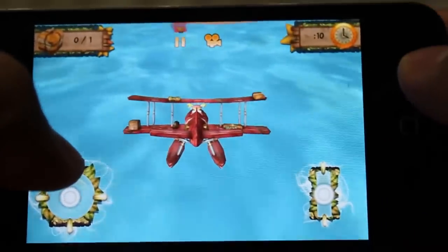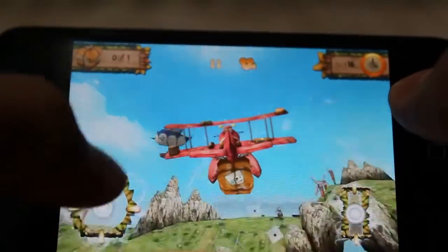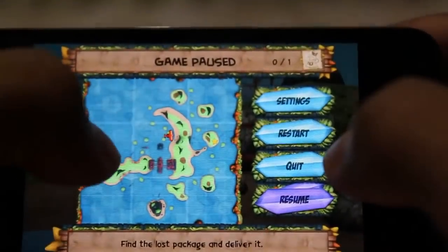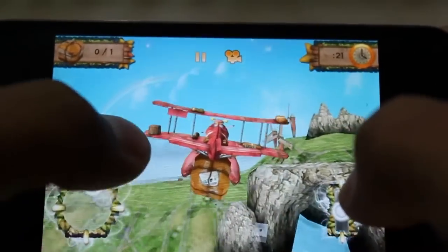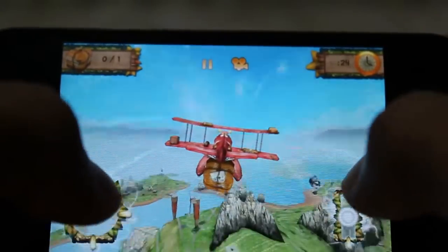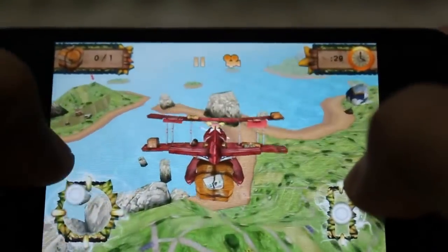Okay, keep going. Alright, I made it. So let's look at the objective from the map — the star is right here on the other side of this island in front of me. I'm going to keep going, go above it or under it, let's see how far that goes.